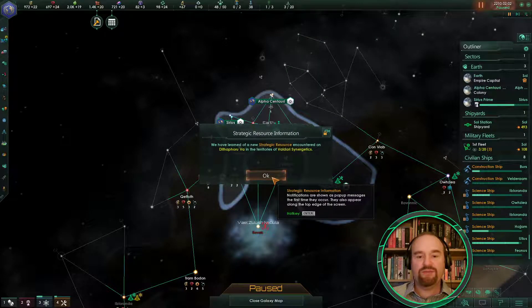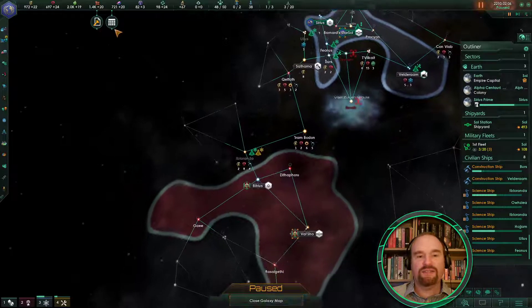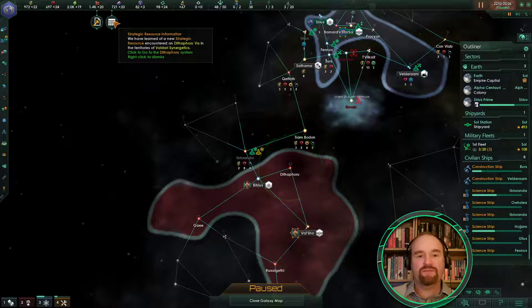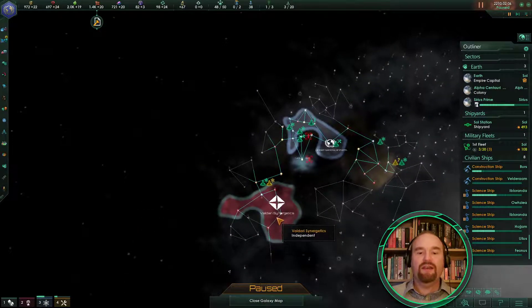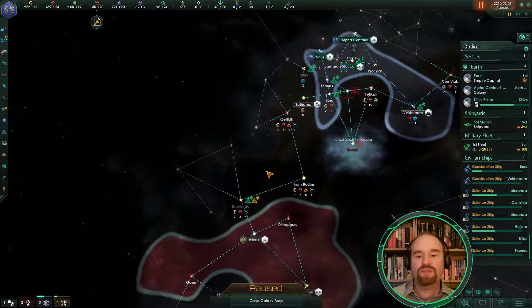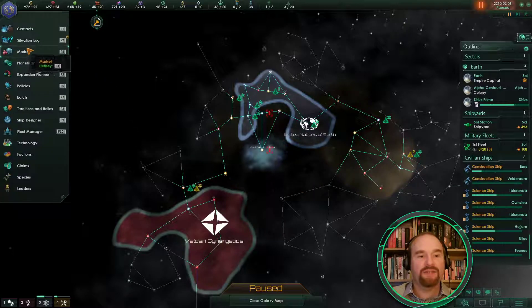They have some strategic resources — you can see that one of their systems has a strategic resource. So this particular arm of the galaxy we're going to have to try and rush towards them relatively quickly. We may well get the same over here, so plans might have to adapt relatively quickly.